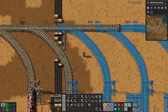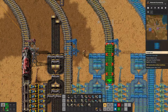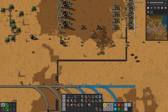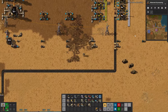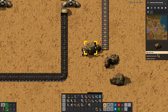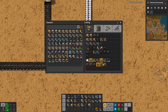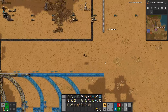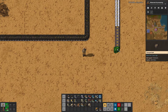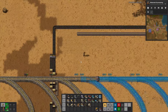Before we go too far though, I do want to set up this next station. So we're going to have one belt, but I'm going to pretend like we're going to have more of each of these eventually. This is why we needed extra room — stuff like this. Let's do plastic first. Plastic — I think it's one coal per two plastic.